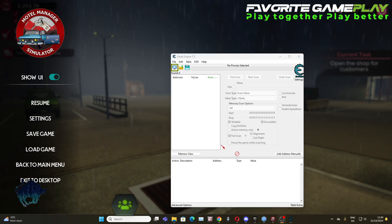Hello everybody, welcome back to Favorite Gameplay. Today I'm going to show you step by step how to bring money in Motel Manager Simulator. All you have to do is use the cheat tool. During the last version you just toggle it.